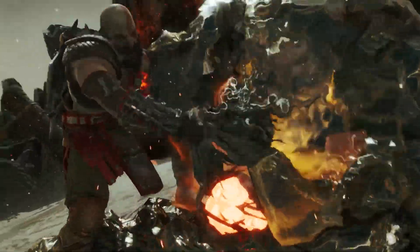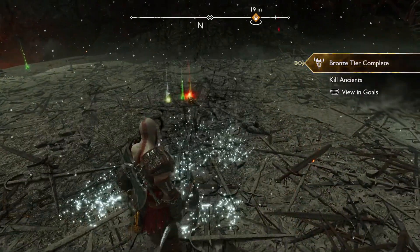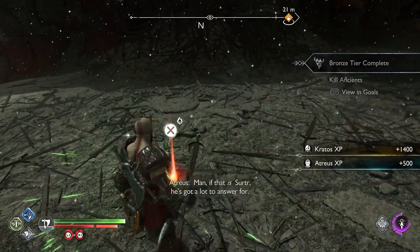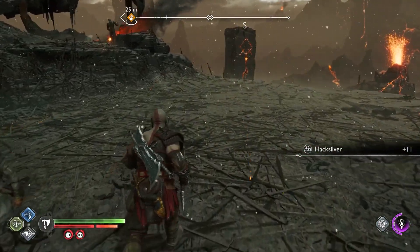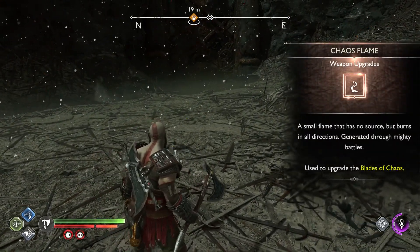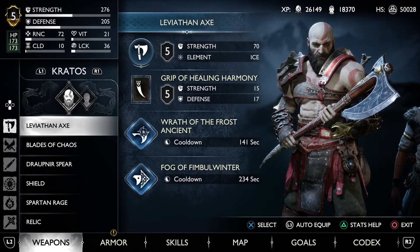Basically, if it's just a 1v1, these things are nothing. What makes this fight challenging is the fact that there's two of them, and there are adds that spawn with them. Those droggers can be kind of a pain in the ass sometimes. And yeah, that's pretty much it on how to deal with the double Soul Eater bosses here.